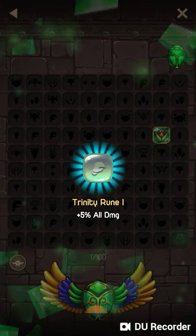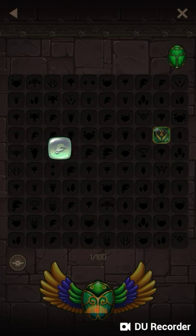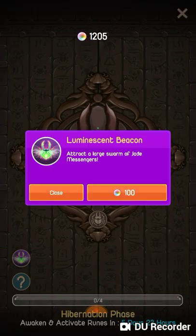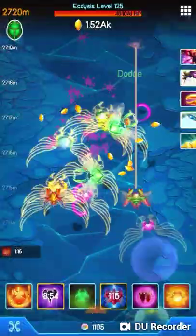Let's see what we get. 5% all damage. Not bad, but not one of the best ones. What's this? Luminescent Beacon — attracts a large swarm of Jade Messengers. Oh yeah, I do want that. Let's go.